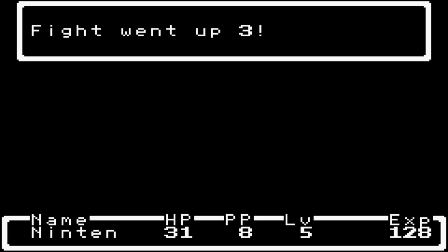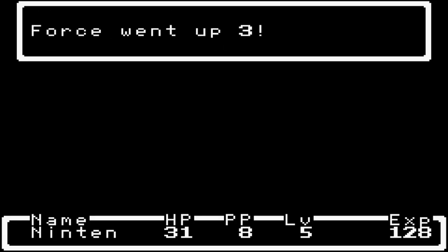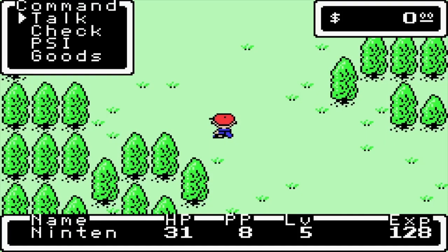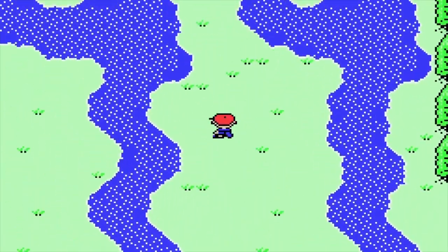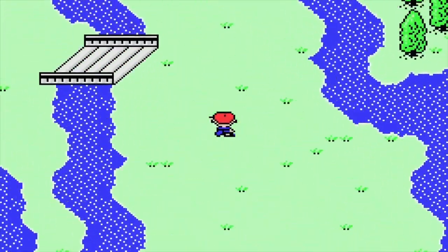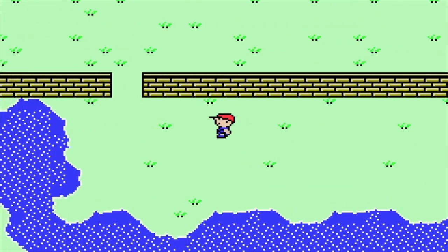Ninten leveled up to level 5: Speed up by 3, Wisdom up by 2, Strength up by 2, Force up by 3, Max HP up by 4, Max PP up by 6. Now we're heading through here — there's a bridge which leads to some walls, and this is the Canary Village.